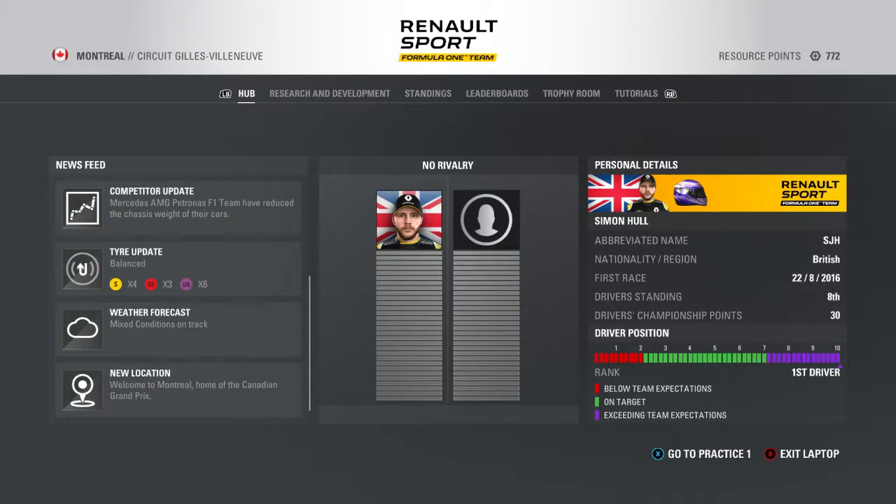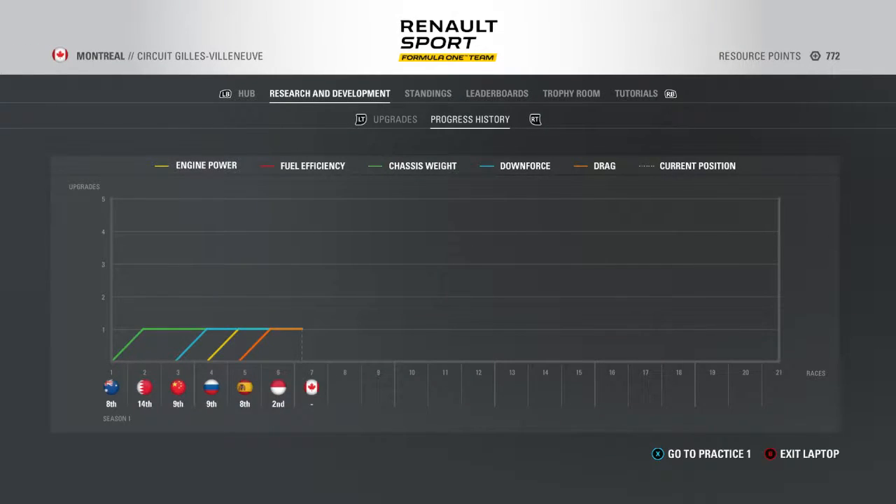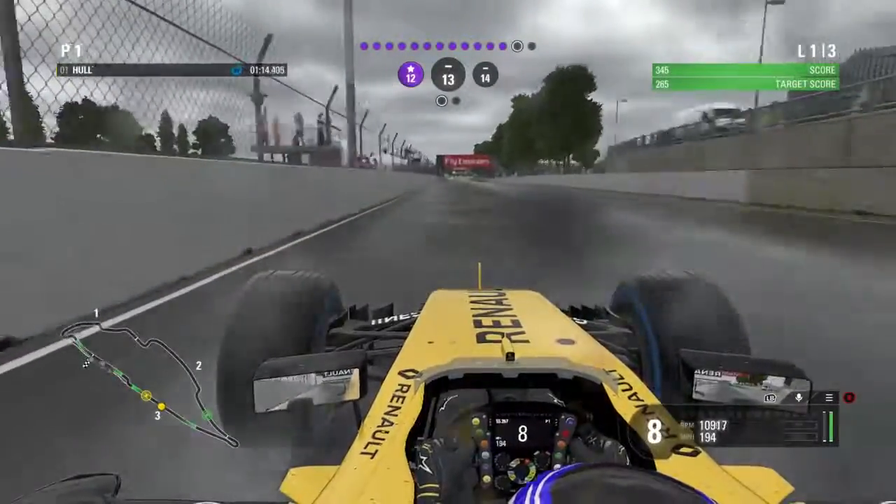We'll be getting a new rival this weekend as Esteban Gutierrez was beaten. We've got 772 resource points, and I did discuss in Monaco that I was going to look to get two upgrades by doing R&D this weekend. So that's what we're focusing on in practice — probably going to go engine and drag for Baku and Austria, which will be beneficial. We are currently 8th in the championship, with all level 1 upgrades complete. We're now in the midfield just behind Williams and above Toro Rosso.